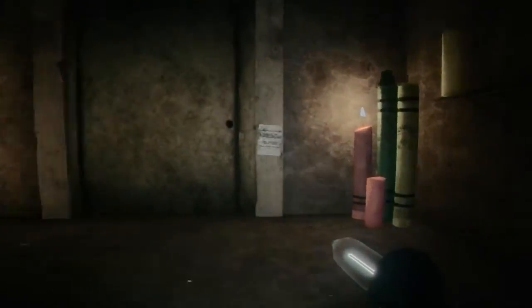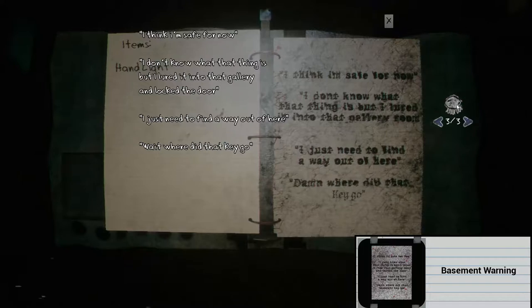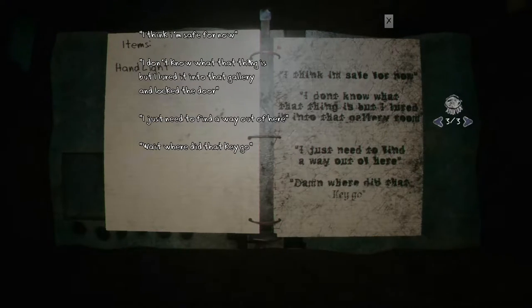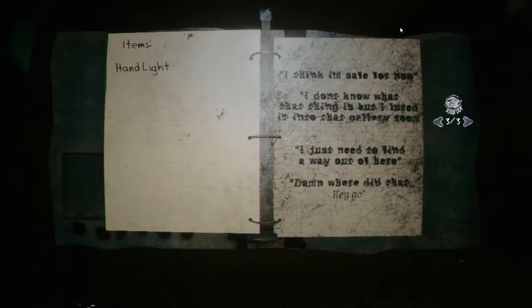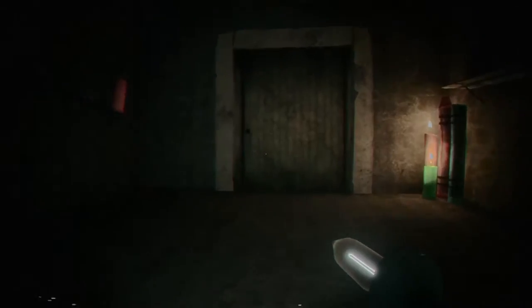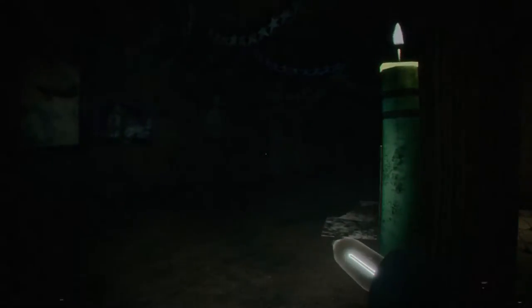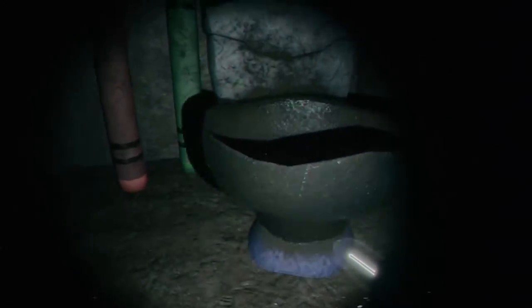Let's check back here. I still have a cough, sorry. I think I'm safe for now. I don't know what the thing is, but I lured it into the gallery and locked the door — I just need to find a way out of here. Wait, where did that key go? I didn't say that. So is he in there, or is he upstairs? I don't think I need anything in here. Oh — that wasn't boarded up before. Was that there?